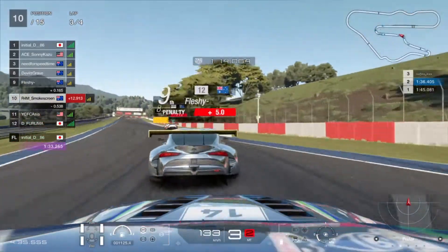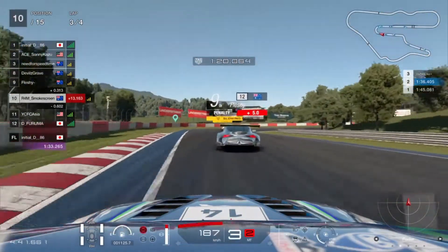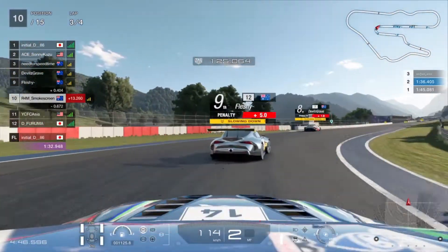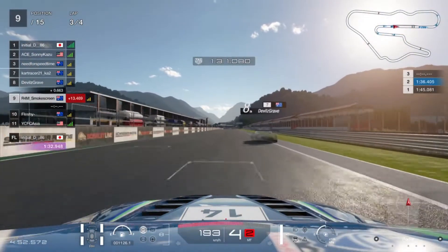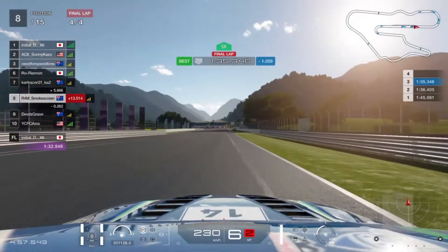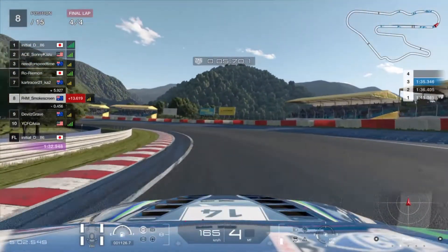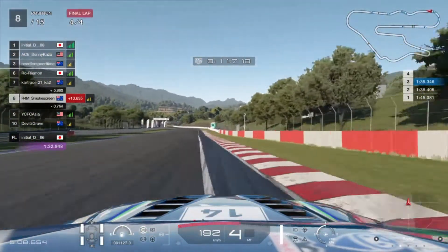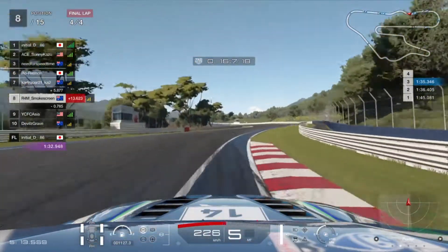Speaking of track limits, this track has a very questionable but easy-to-predict track limit system. You can have two wheels on the kerb and two wheels beyond the kerb onto the grass — as long as any part of any wheel is on a kerb, regardless of where the other wheels are, you're within track limits. At certain points on the track you want to do that; at others you don't. For example, on the apex of the long corners you do not want to get a wheel onto the inside grass because you'll be thrown up into the air upon coming back onto the kerb.